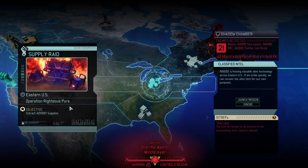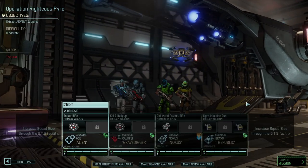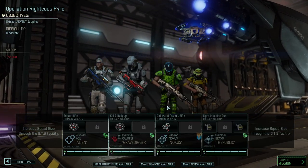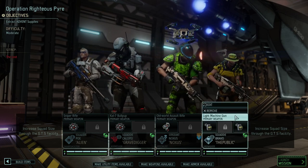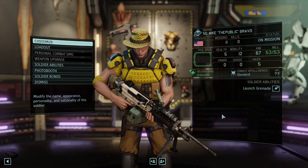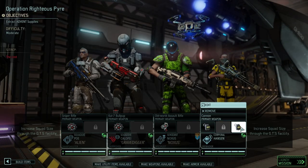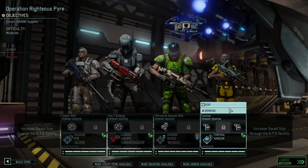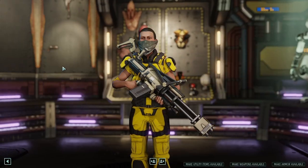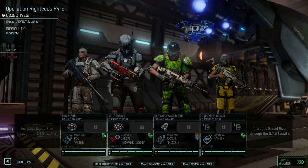Today we're having Operation Righteous Pyre, a supply raid enriched by some Lost. We don't have our prime team so we're going in with the backup team, led by Dark Tower Noxus. We've got Gaelian Poe as a sniper, Mike Bravo — though we're going to exchange him with a higher level grenadier — and Gravedigger our Skirmisher, just because we really don't have anyone else available.